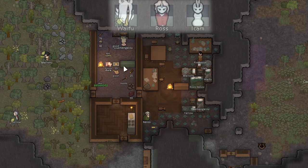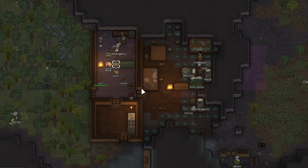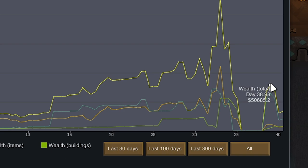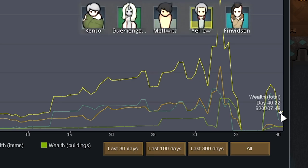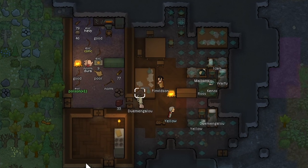When we started building the base I sent Ross, Ekam, and Kawai Waifu in: Waifu was hunting, Ross was building, and Ekam was plant cutting. We sent them away though because they were increasing our colony's wealth too much — we shouldn't have them in the base until they have better equipment. When they were in base our wealth was 50k, but when they left it went down to 20k. We still have five people here doing research and construction.